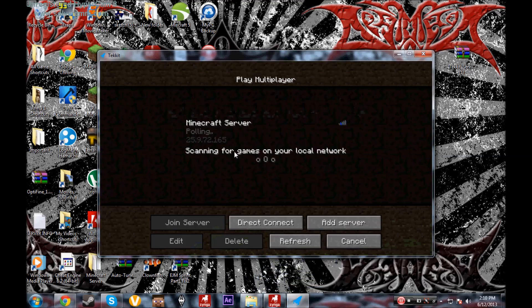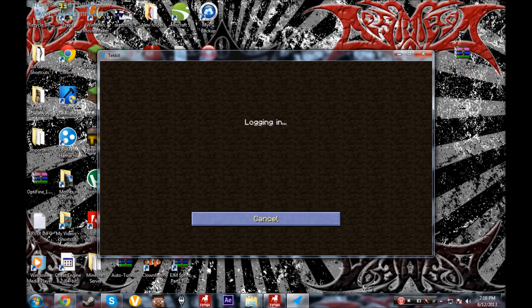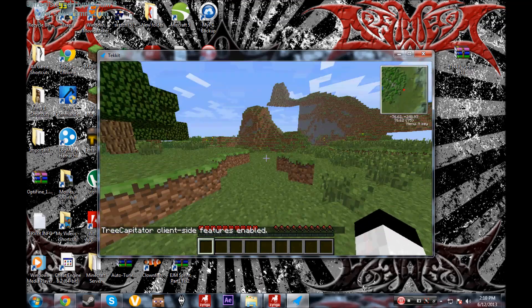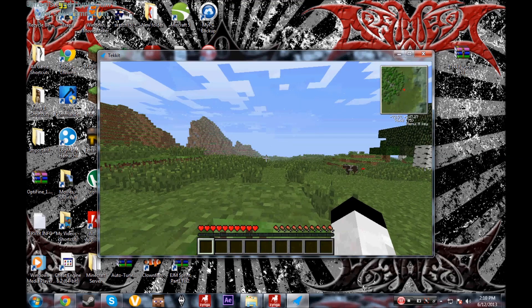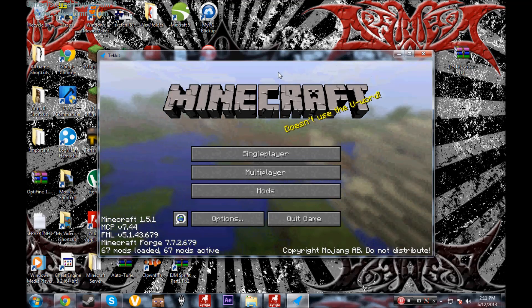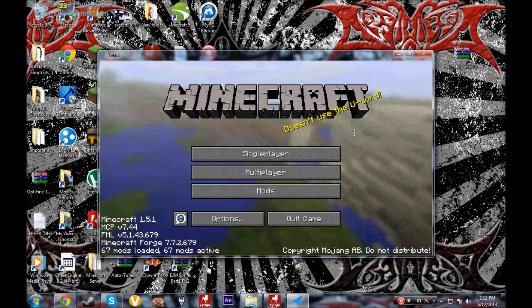As the host, your server is now up. You can type 'localhost' into the multiplayer screen, hit Enter, and it'll connect. As you can see, it works fine — I'm running it on the same computer. It's going to look laggy because I'm recording with HyperCam. This is a Techit server, not a normal Minecraft server — it has everything Techit has.